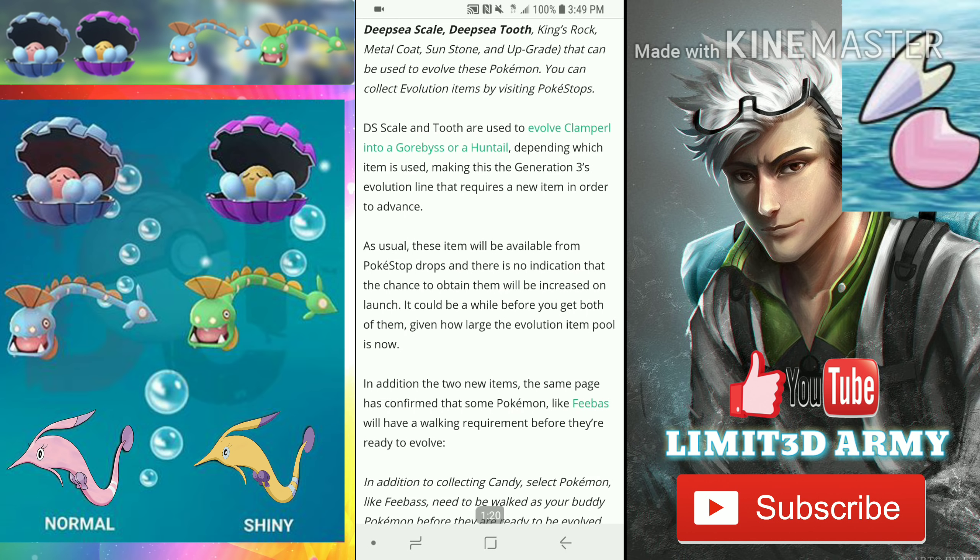As usual, these items will be available from Pokestop drops and there's no indication that the chance to obtain them will be increased on launch. It could be a while before you get both of them. The rarity should be similar to getting your seven-day streak evolution item — they're going to be hard to get.